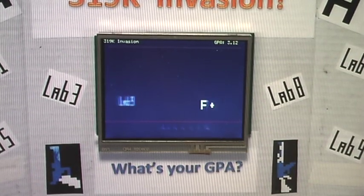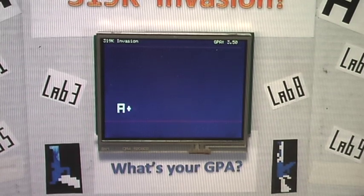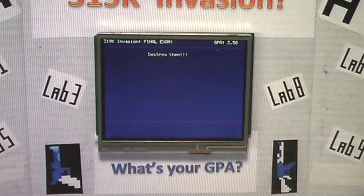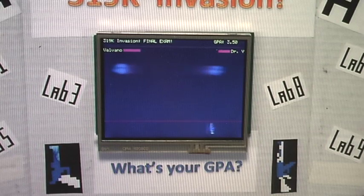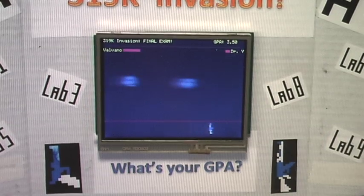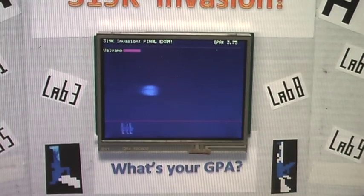The GPA is at 3.5 right now and it's going to go up. Now it says 'Final Exam' at the top. So we upgrade what we can do. Now it's 'Professor's Win!' — come on, Professor's Win! You're on ball-game bar right now!